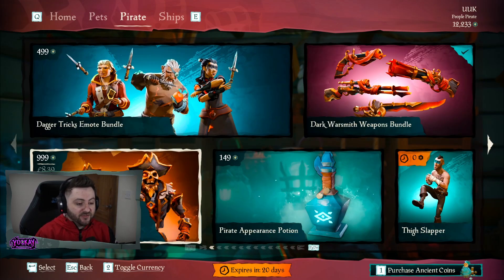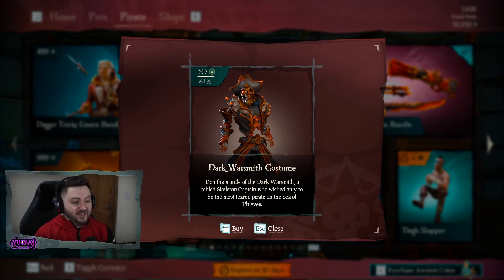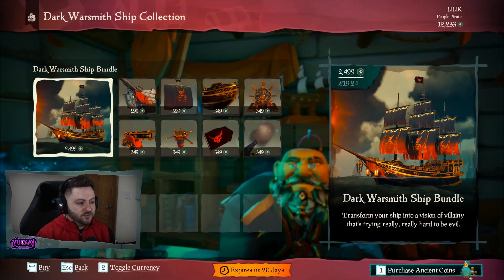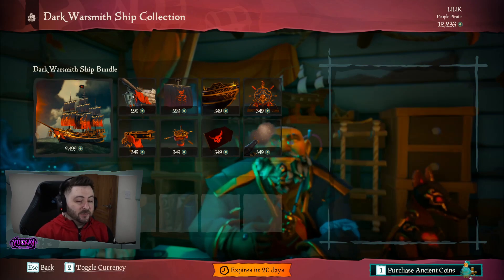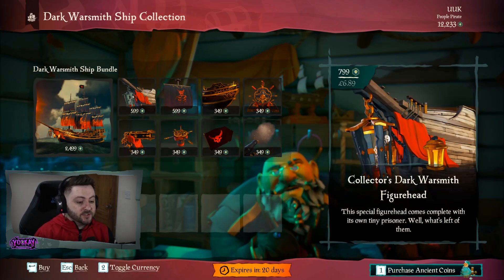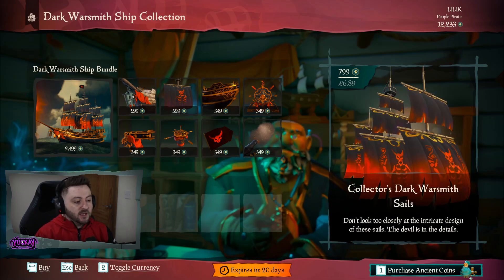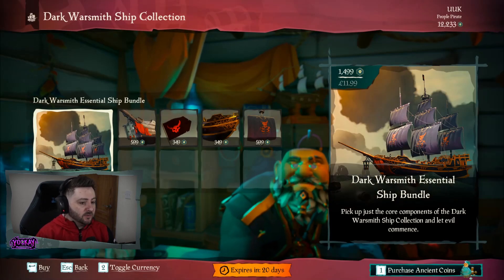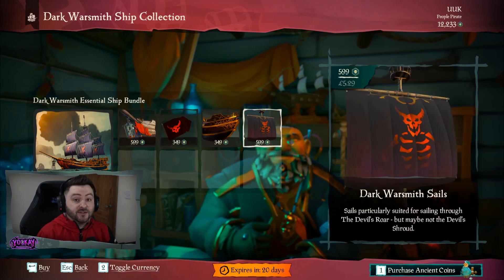Continuing the Dark Warsmith theme, we have the Dark Warsmith Costume — this thing looks absolutely incredible. We also have the Dark Warsmith Ship Collection: 2,499 Ancient Coins gets you all the standard pieces. If you pay a little bit extra, 799 Ancient Coins a piece gets you the Collector's Dark Warsmith Figurehead and the Collector's Dark Warsmith Sails. There's also an Essential Ship Bundle covering the Figurehead, Flag, Hull, and Sails.